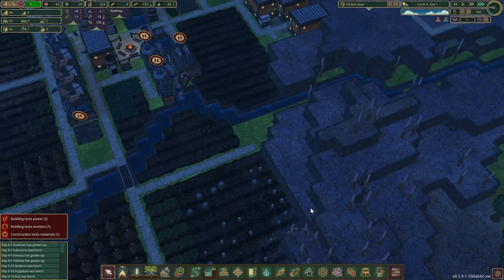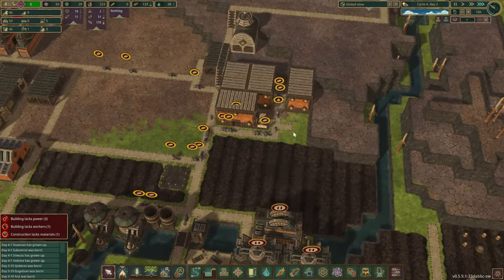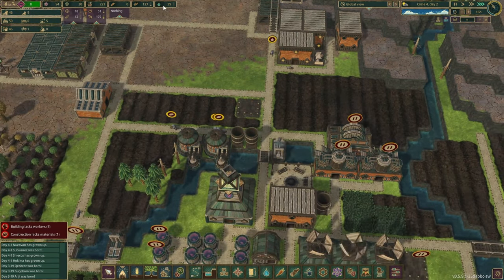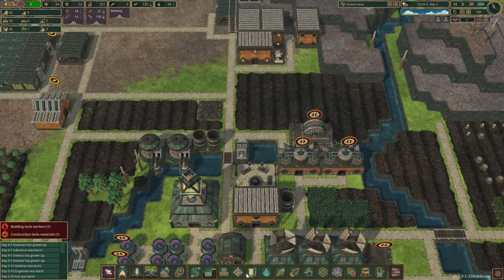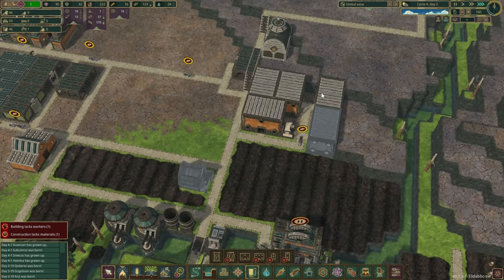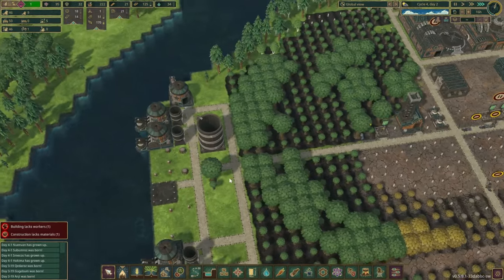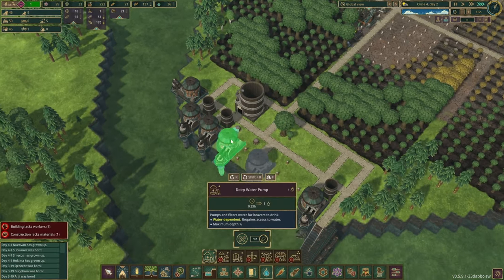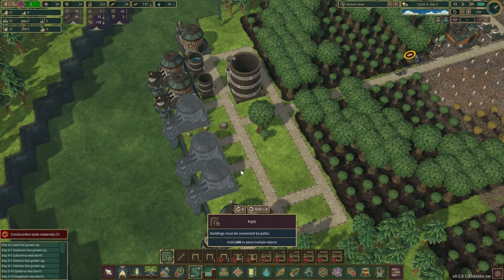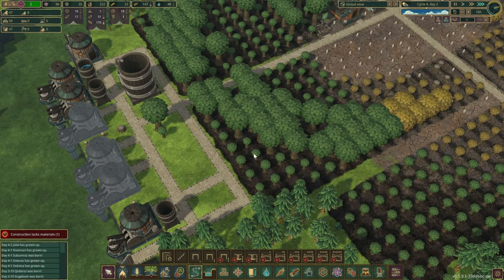Look at that — the water has dropped tremendously. We'll give you another house over here, hopefully that'll improve your mood a little bit. We do have to improve our efforts on the water pumping station.